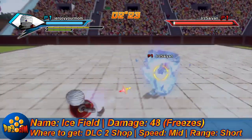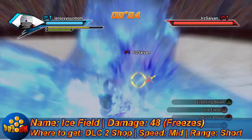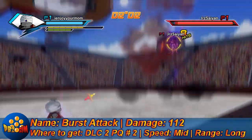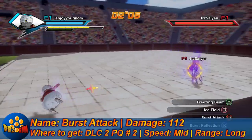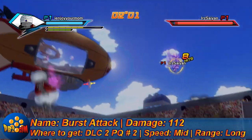Ice Field can freeze multiple enemies at a time. Next we got Burst Attack — very cool looking attack with 112 damage. You can get this from DLC 2 as well, PQ 2 in DLC 2. Medium speed and long range. Really cool looking attack.